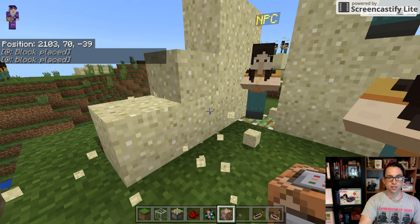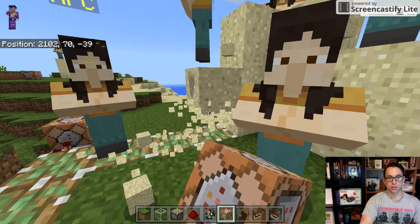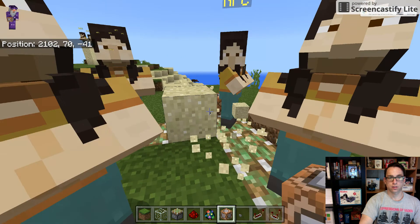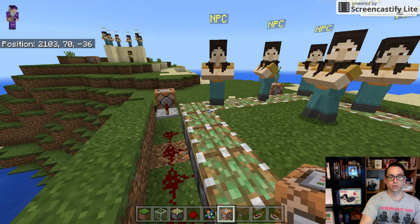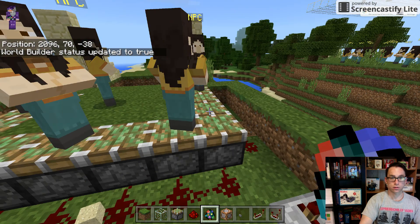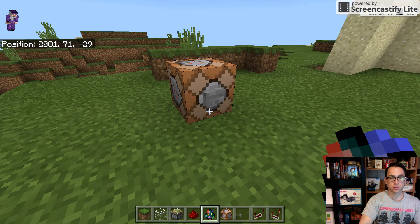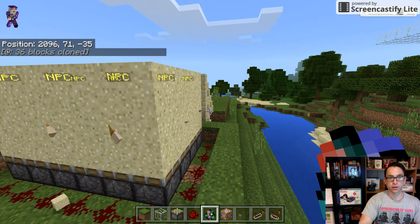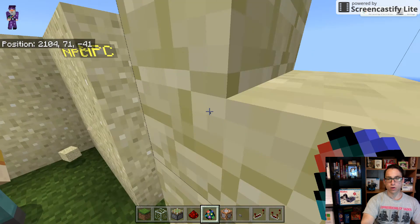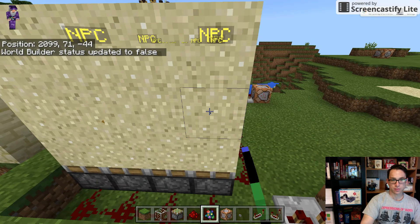If we get rid of this sand and we put our NPCs back for right now — when I use this clone command with those NPCs right there, as you see, they get put back into the wall. I found this really interesting: if I have this little area with my NPCs in the wall, you see they're fully encased. And if I toggle World Builder off, I can't talk to them.